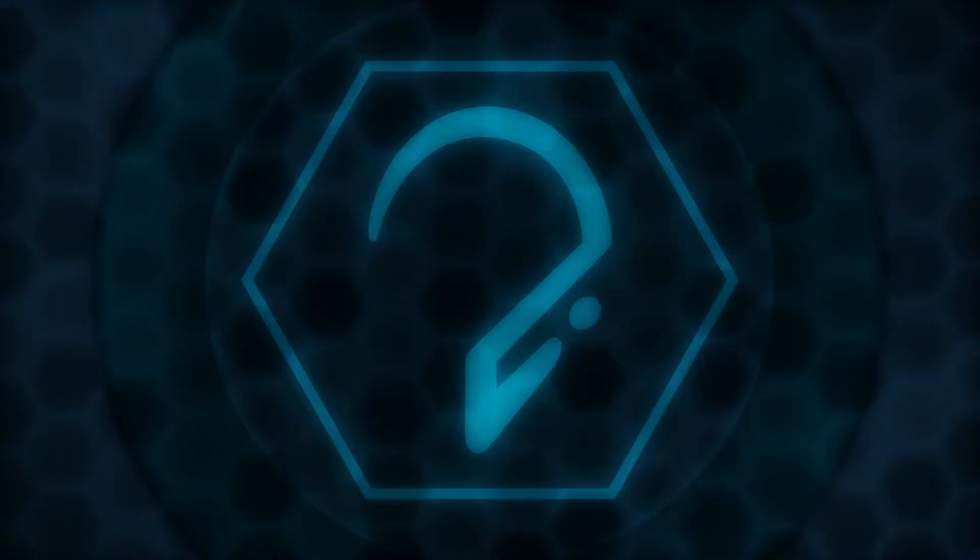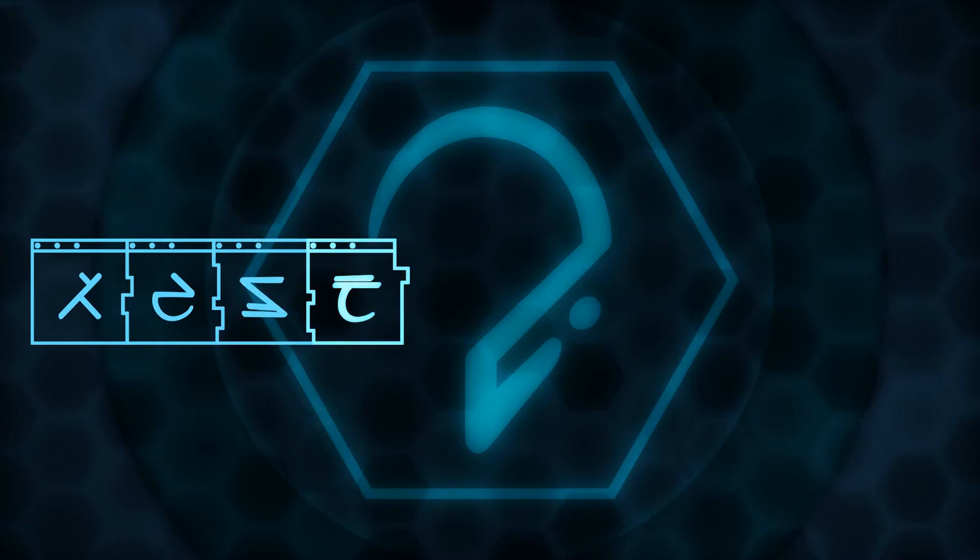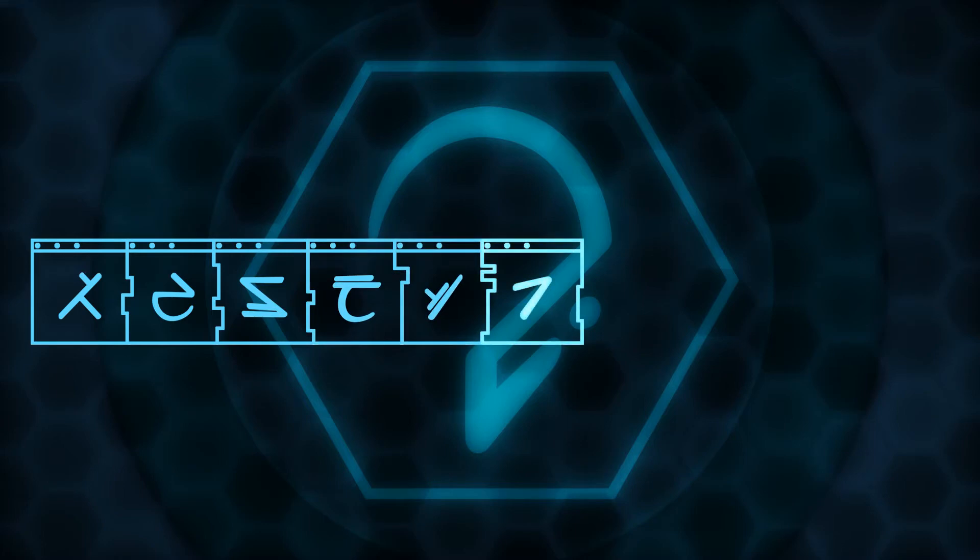Hi guys, Ceph here from Section 3 with a brand new code. This code requires the Recruiter Achievement from Spartan Assault, and awards you an unknown amount of experience at this time. It is part of the Drathius V archive, and once all three glyph sequences are redeemed, you will have access to the Flying Colours emblem.